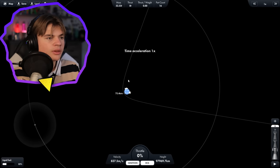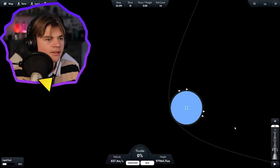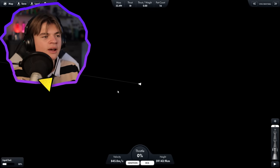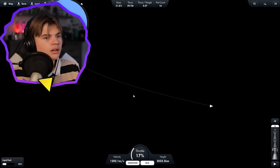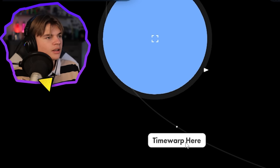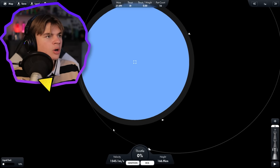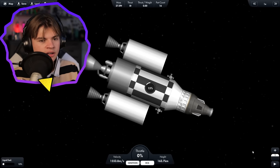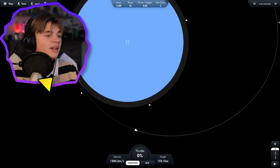We adjust with RCS so the trajectory is in the atmosphere — perfect. We time warp to about here and use the rest of our fuel to slow down. We want to use as much atmosphere as possible to give us more time to slow down before hitting the ground. So we delete this stage, add a new stage where we break off, and now we're just in this pod. Imagine all our astronauts are in this pod — the game doesn't have astronauts yet, but they're planning to add that soon.